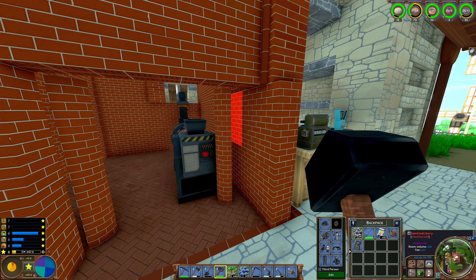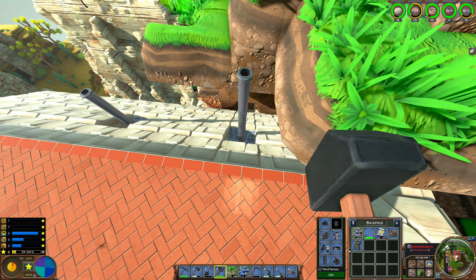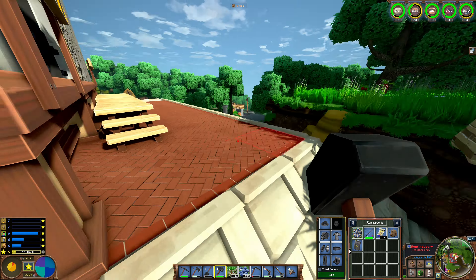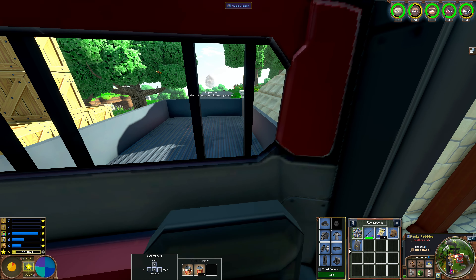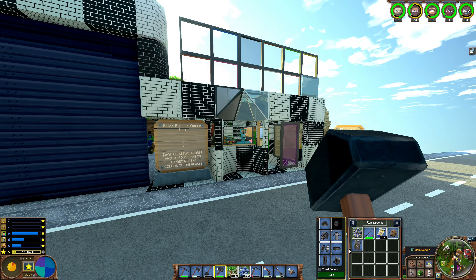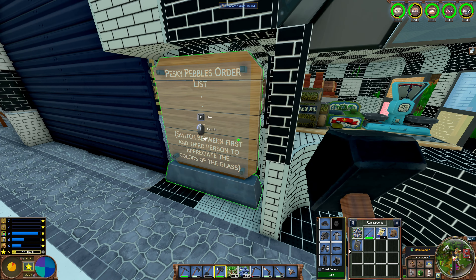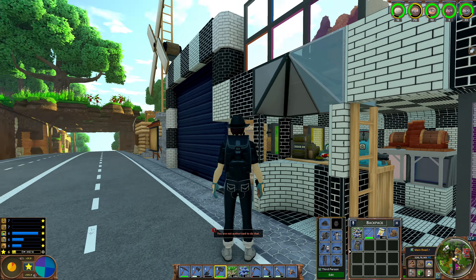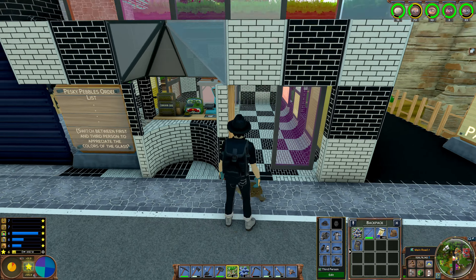A lot of people like this type of pyramid shape. It's just a general masonry place with cement kiln and all that. It's really interesting the way the cement kilns are put inside the building — all of them — and then the exhaust goes together and comes out like this. Very unique, quite nicely built. Now we should go downstairs. This is the Talus shop having like different glass colors and stuff. And I think he also says to switch between first and third person to appreciate the colors of the glass.